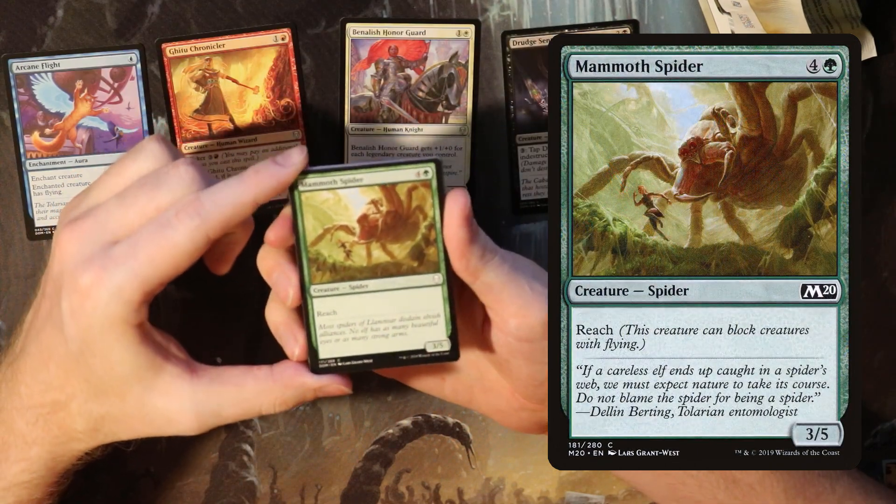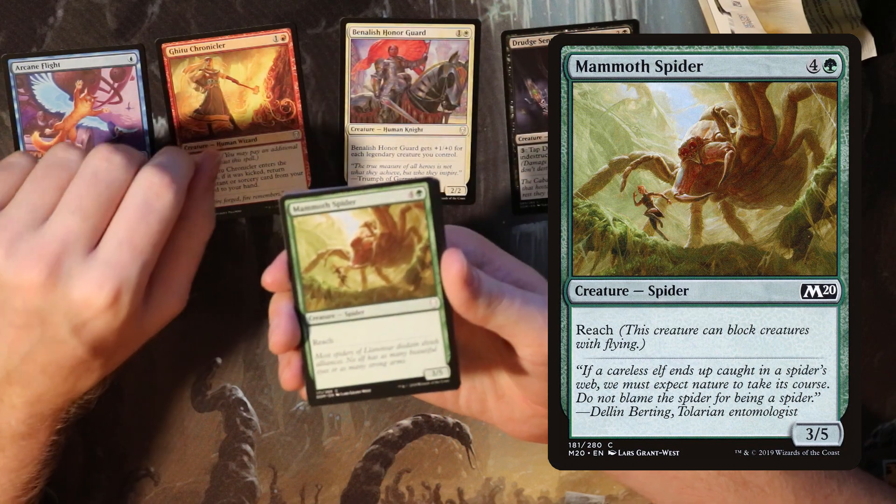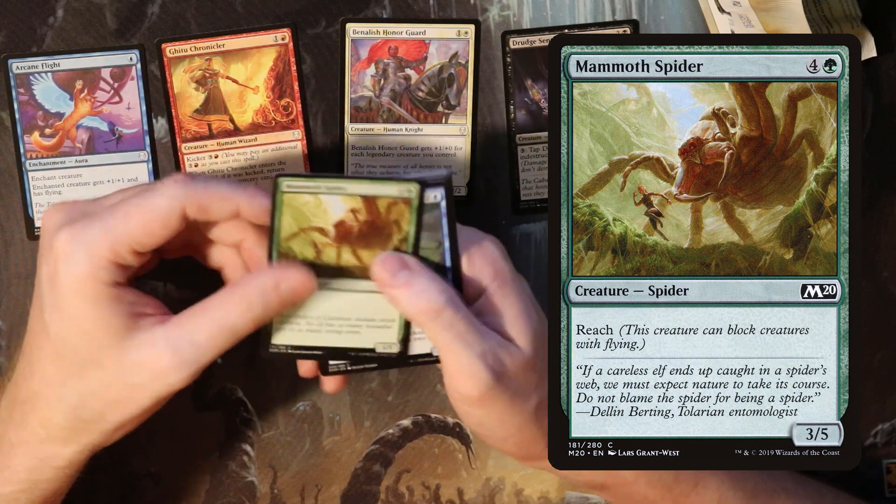Mammoth Spider, just a 3/5 reach creature for five. A solid creature. You always need a reach creature at common, and this is a good one because it's so big that it's going to be hard for your opponent's creatures to get through it.